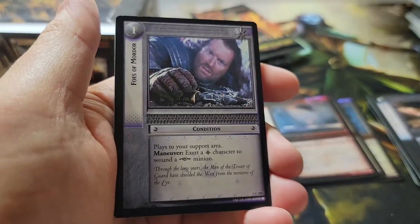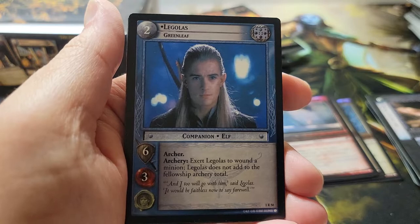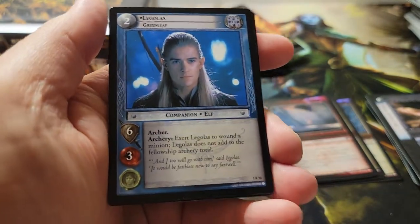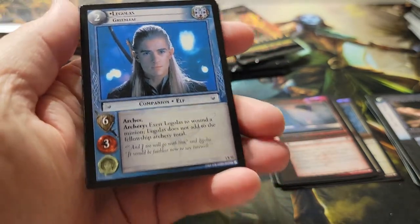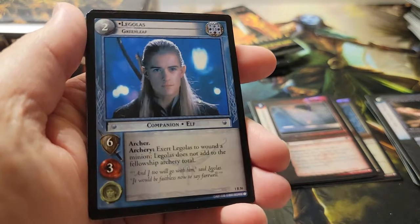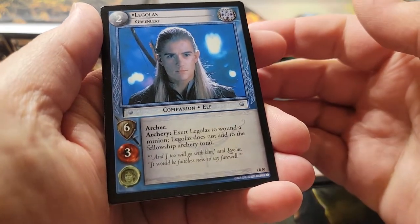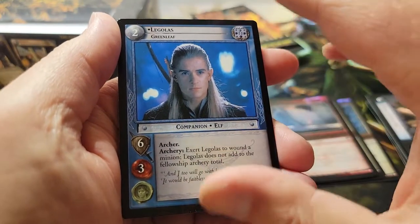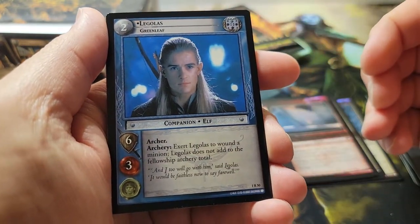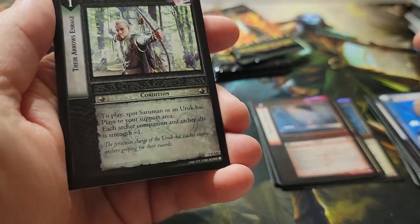Pack thirty: Farmer Maggot's Fields. Foes of Mordor. And our rare is Legolas Greenleaf — nice! Not foil, but still Legolas. I believe this is my second copy from this set. Back in the day I pulled a few main characters but never had some of these that I have now just because of being able to get these boxes. Back then I was in high school and didn't have enough money. Got Legolas — very excellent pull. No foil for the other slot, but we've got a slew of main characters.